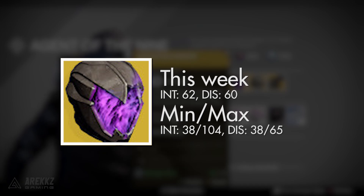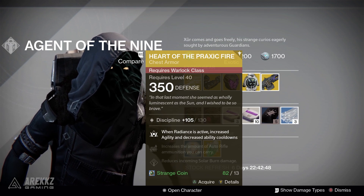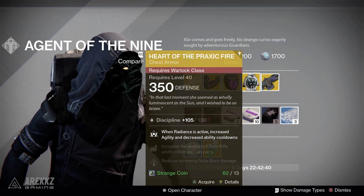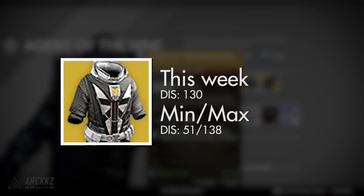For Warlocks, you have the Heart of Praxic Fire exotic chest piece. The main perk is that when Radiance is active you get increased agility and decreased ability cooldowns. On top of that, it increases the amount of auto rifle ammunition you can carry and reduces incoming solar burn damage. This one has a flat discipline roll of 130 when maxed. The lowest you'll ever see is 51 and the highest is 138.